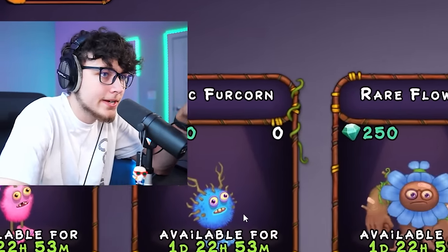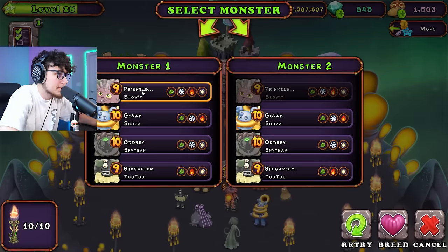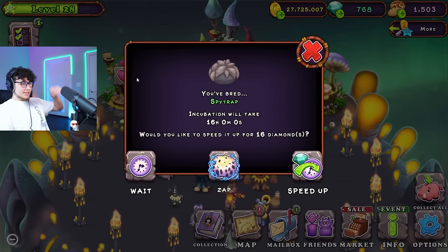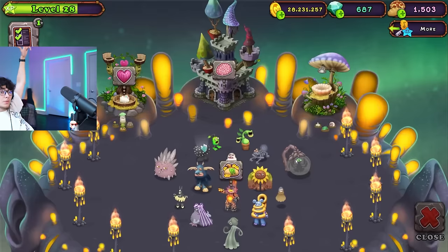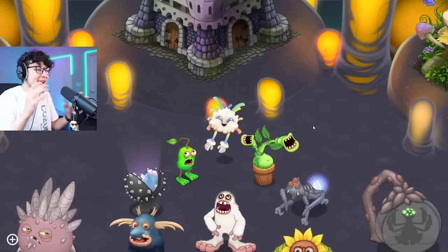Now I have to figure out how to breed Whiz Bang. I looked it up — Whiz Bang is best obtained by breeding Bloat and Spy Trap. I'm going to blindly trust what I read and go for it. Bloat and Spy Trap breed — I'm not expecting first try. Let's just keep running this back. Two hours later — oh wait, can we get him there? Whiz Bang — let's go! He got a little cloud with a rainbow on top, that egg is so cool. We might have gotten every monster on Light Island!